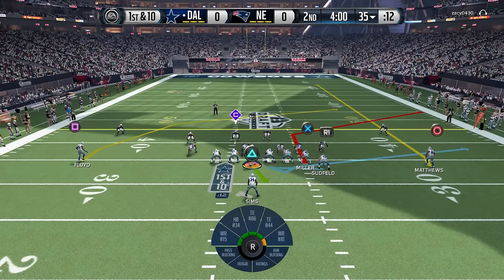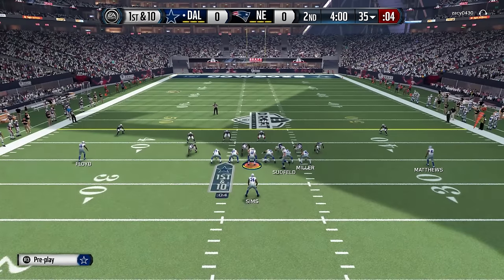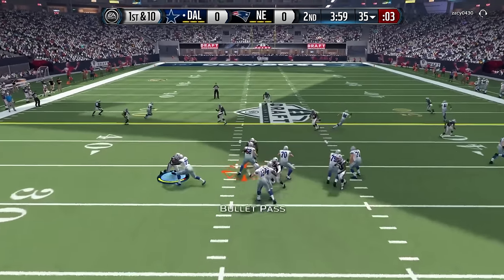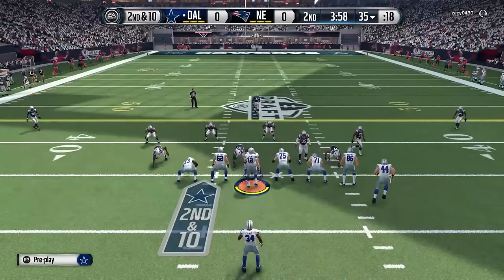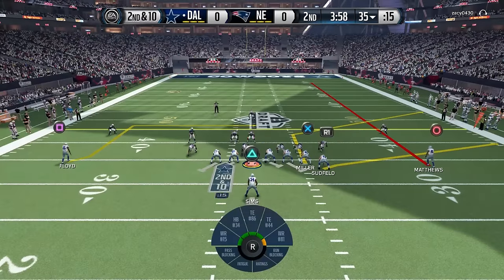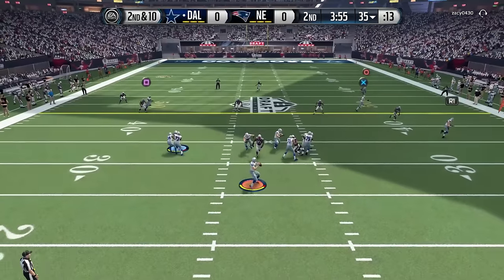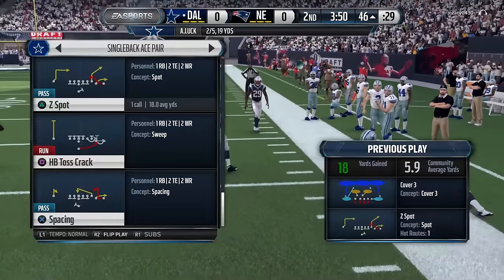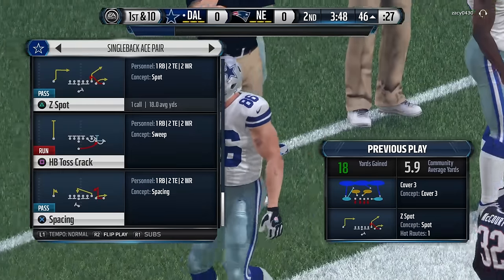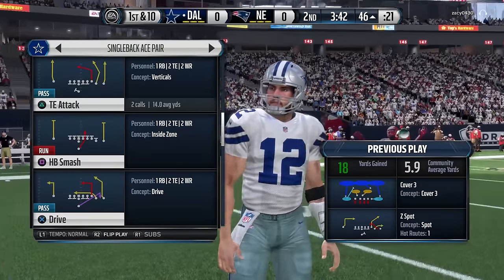On the first drive, my opponent left that route wide open. Hopefully he's blitzing that linebacker again and we can get him deep. Cover three — there it is. Couldn't get the rac after the catch on it, but that's okay, decent little gain. Cover three is really exploitable with that corner route, so hopefully if he keeps running that we can continue to throw that all day on him.